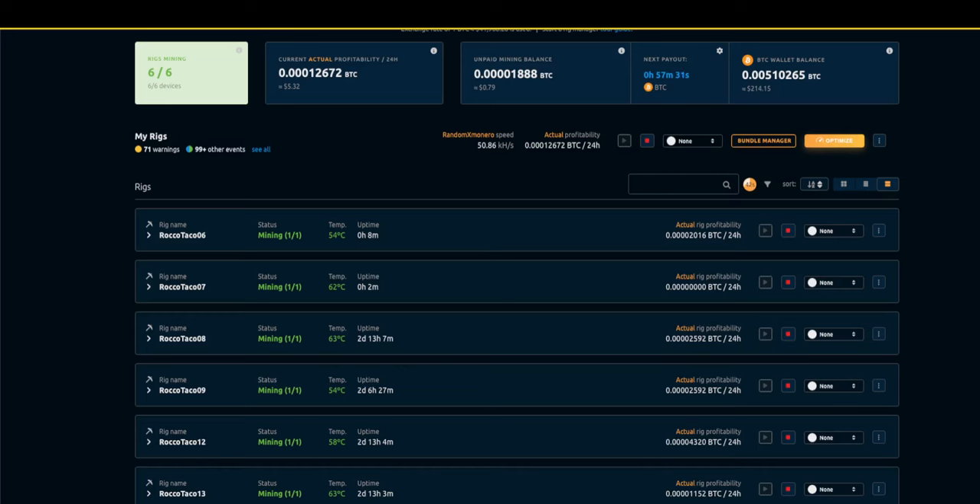We are back with another CPU mining update and then some more learning — doing some CPU overclocking via an old article I found on the NiceHash site. We're at 532 current actual profitability in the 24 hours — that's low.